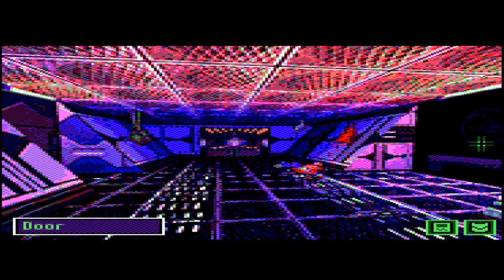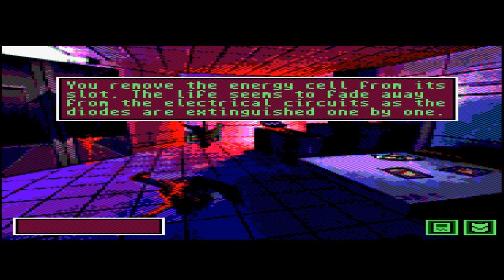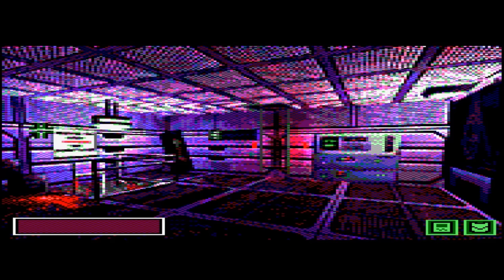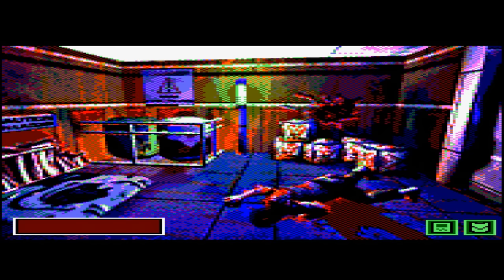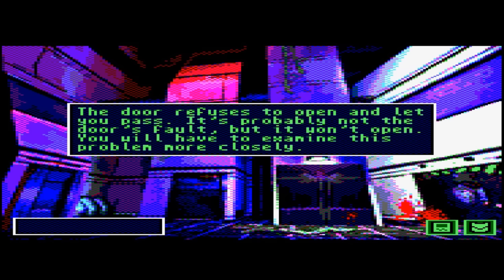We're going back for the cell used to power the lift, because we can now get up and down the two levels using the ladder and hatch we just fixed. I'll take the energy cell — the lift will be out of action now — but we go back and up through the hatch. Here we are back and now focusing on this door. At the moment it refuses to open and let you pass — it says you'll probably have to examine this problem more closely.